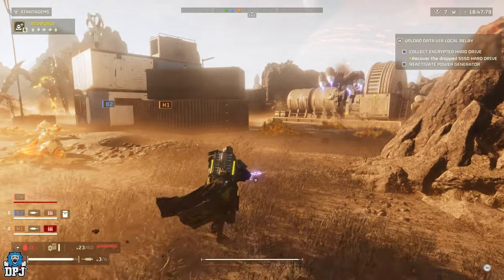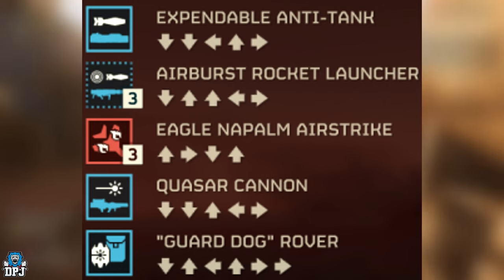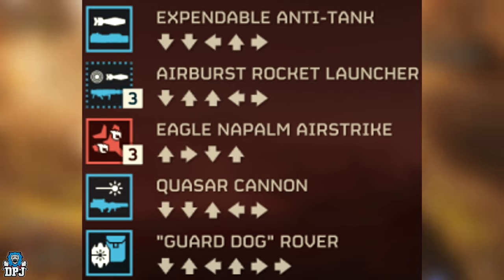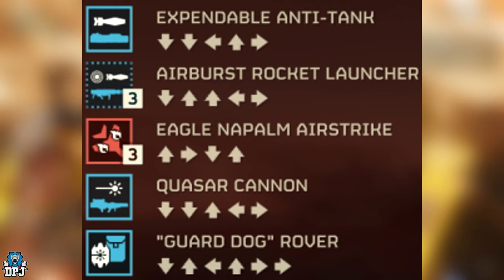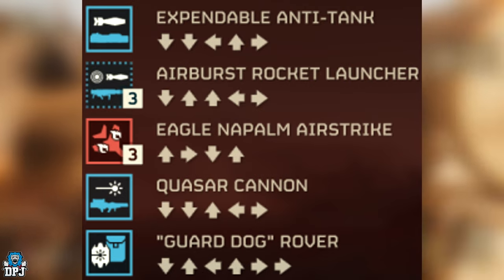First up, we had this image drop over on the Helldivers leaks Reddit by Lon Recon, basically showcasing a new stratagem called the Airburst Rocket Launcher. He states he can't call it in game because it crashes the game, which makes sense - it's probably a placeholder and the item hasn't been finalized. We also got another post by the legendary MouseTTV which showcases a mini clip from the stratagem menu of this rocket launcher in action.